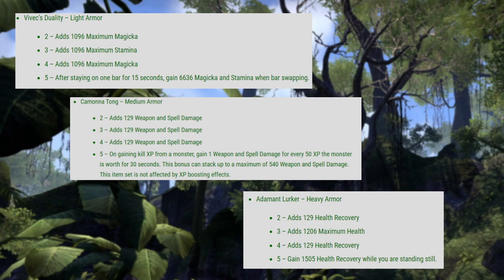The second set is going to be the Kamana Tong set, which is going to give you 129 weapon and spell damage for two pieces, 129 weapon and spell damage for three pieces, 129 weapon and spell damage for four pieces, and the five piece bonus: on gaining kill XP from a monster, gain one weapon and spell damage for every 50 XP the monster is worth for 30 seconds.